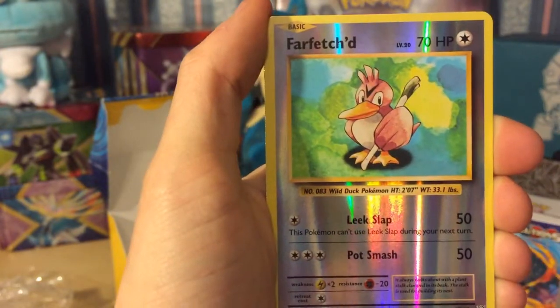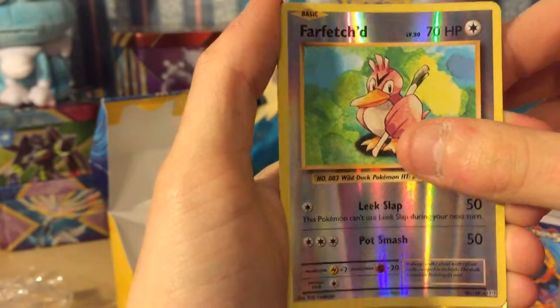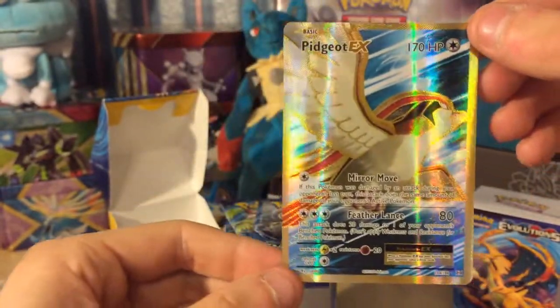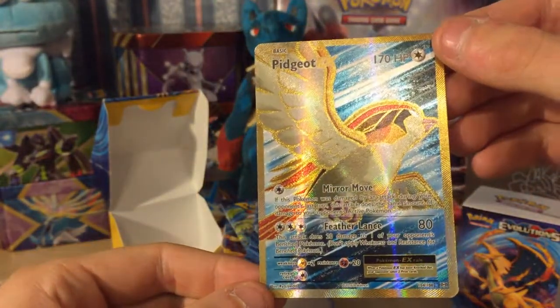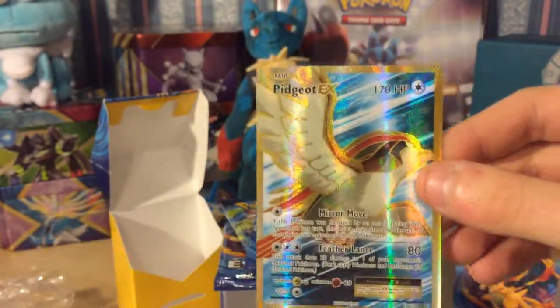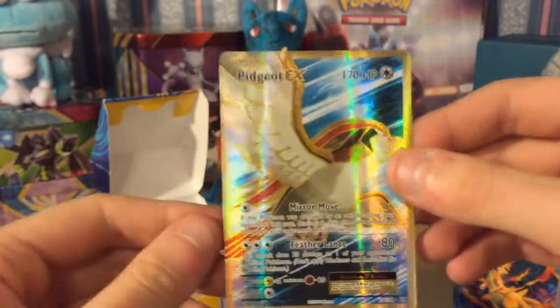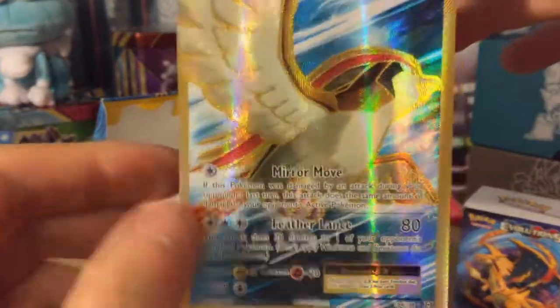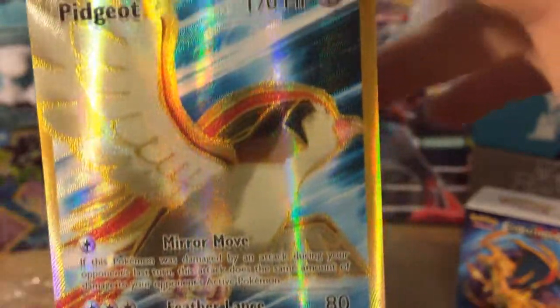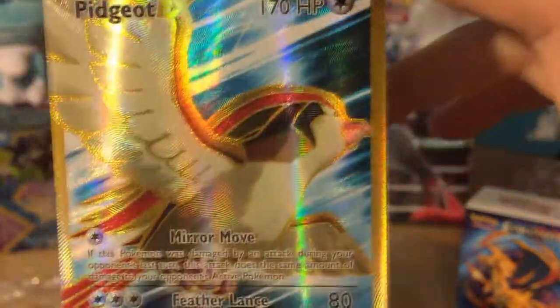We also got a Rattata, an Electabuzz, a Vulpix, a Magikarp, a Gastly, a reverse Far-fetched, and - no way - a full art Pidgeot EX card! Look at that, that's a really nice card. That's the second full art in three boosters - spot on! I'm really happy with that. Look at that close-up - it's a beautiful card, I'm made up.